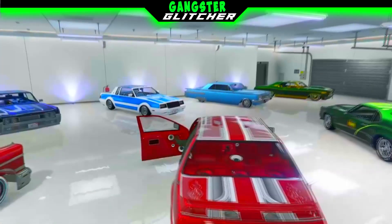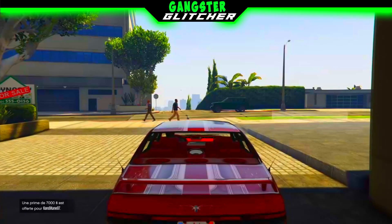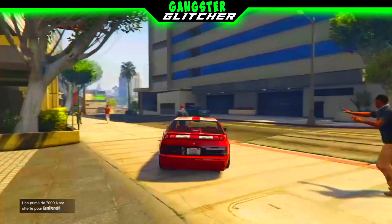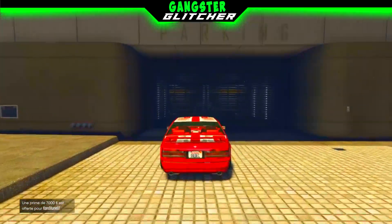Une fois que vous allez rentrer dans son garage, vous allez tout simplement prendre une des voitures dans son garage. Une fois que ça sera fait, vous sortez à l'extérieur de ce garage et attendez d'apparaître à l'extérieur. Ensuite, vous rentrez dans votre garage avec ce véhicule.